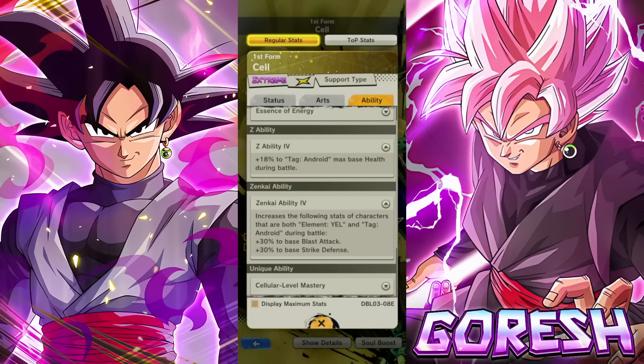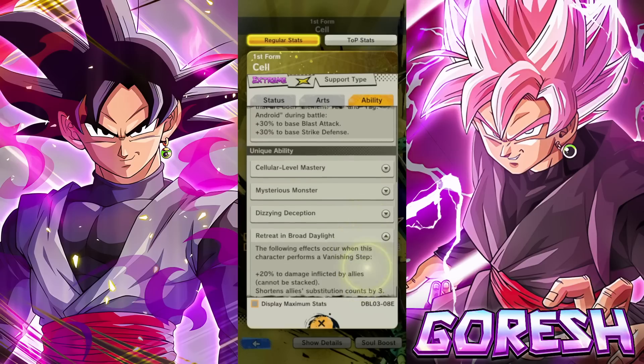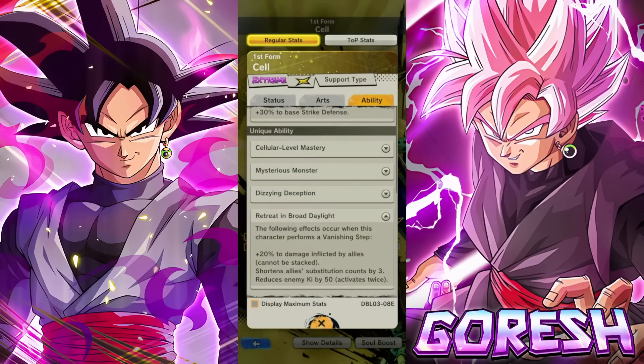Whenever we get a very solid yellow Android, I could see this Cell becoming a staple bench character to support that. Honestly, I think the transforming Cell we're about to get should have been yellow — that would have carved out a much better spot in the meta. We are lacking severely in yellow characters, so it would have paired nicely with this Cell. The one thing to mention is his final unique ability: he reduces enemy ki by 50 and reduces sub count by three to allies when he dodges with a vanishing step.